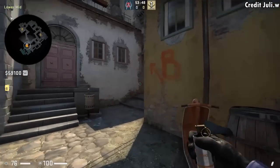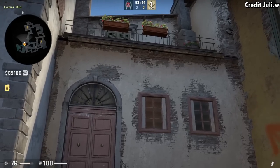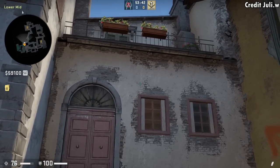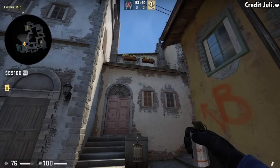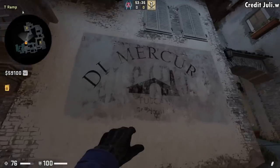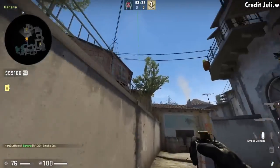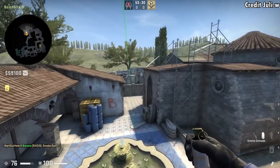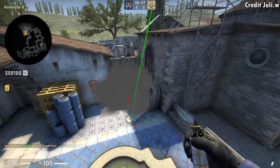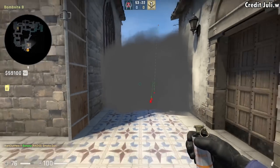Here's a lineup to smoke coffins from outside of stairs. You're going to stand next to the moped. Put your crosshair onto this mark on the wall, and then without moving your mouse, you're going to strafe all the way towards the left of this wall, and right before you hit the logs, you're going to jump throw as you're running forward. You could use the smoke to rush B when you're retaking banana, but it's very risky being exposed running with a smoke like that.